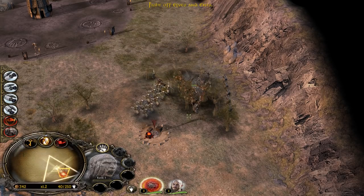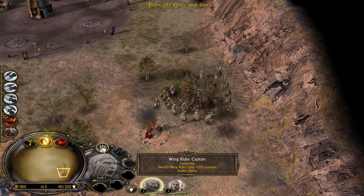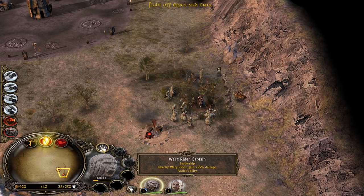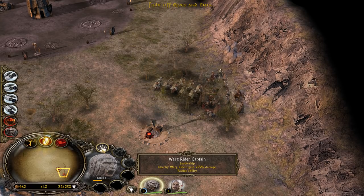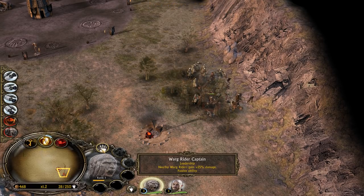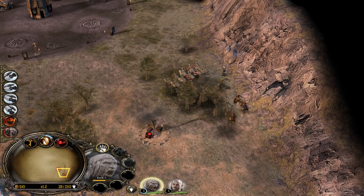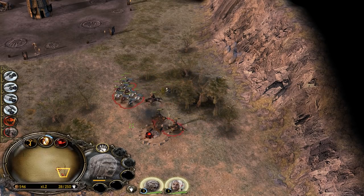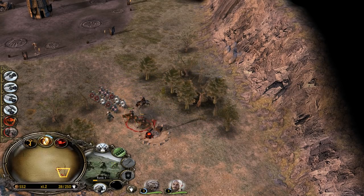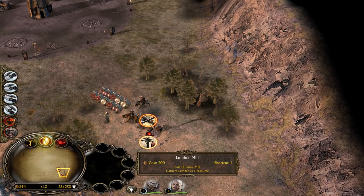Elven Warriors - Sharku eats them alive. Worg Rider Captain: nearby Worg Riders gain 25% more damage. Sharku, let's be real, isn't the strongest hero here, as we have seen in the Isengard showcase for this mod done a couple of months ago. But so far I'm enjoying this campaign big time because there are many differences. Everything you see now, besides the Worg Riders, are very unique and new units exclusively for this mod.